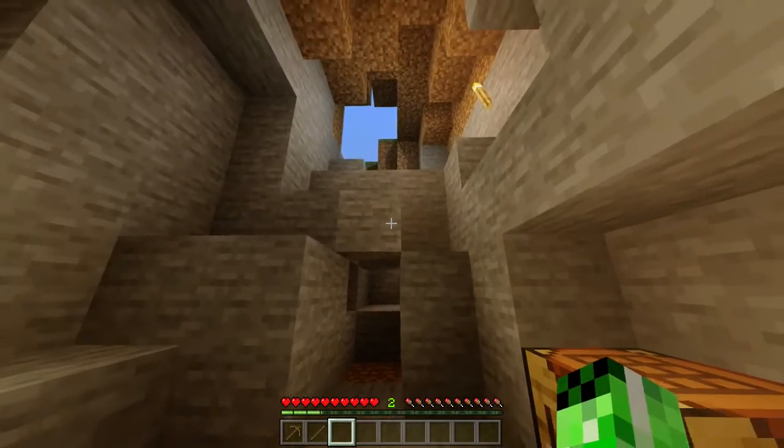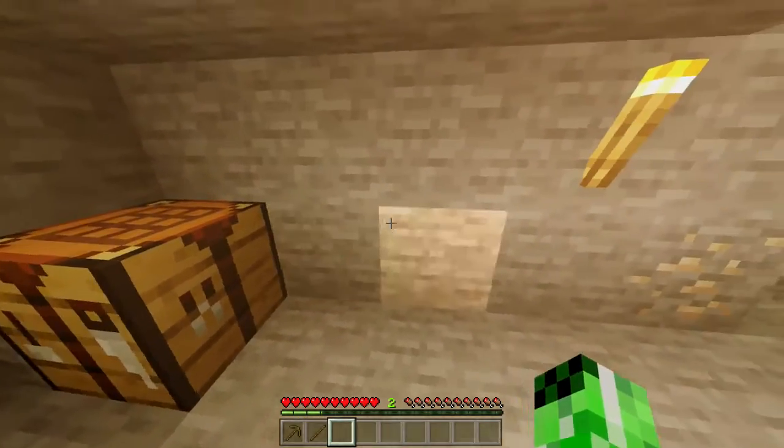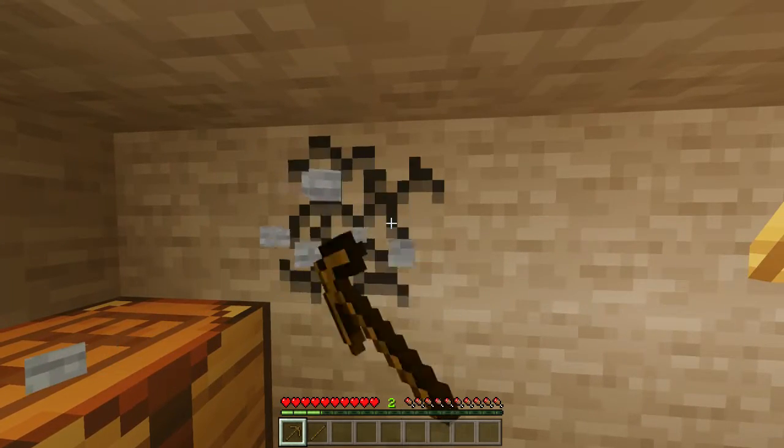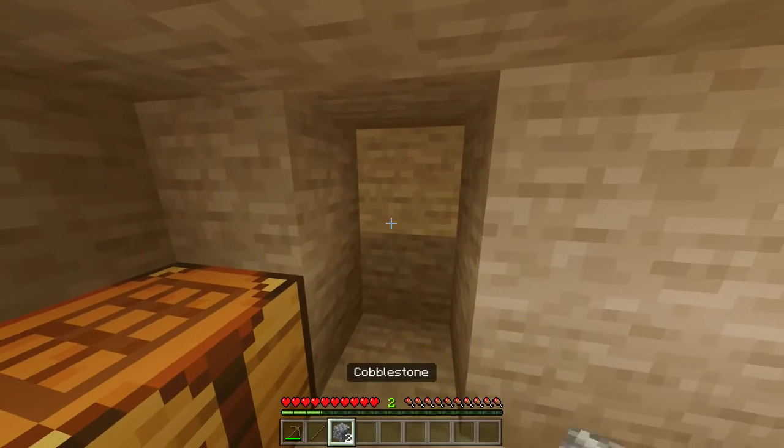Once you've got all of these, you then want to head into a cave or a mine somewhere where there is going to be a lot of stone, because all you need to do now is grab your pickaxe and start mining out two pieces of stone, which will actually give you cobblestone.